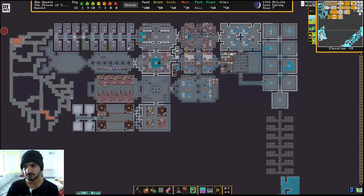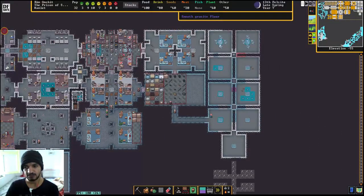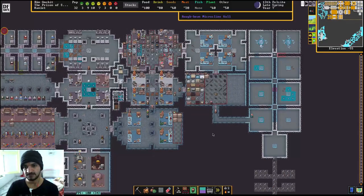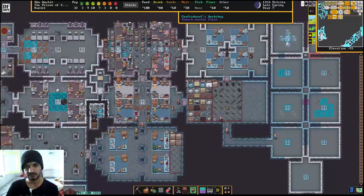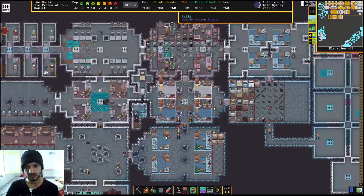Over here is the main fortress. These are individual temples — 5 by 5, 25-block rooms, each with a hypermist in the center. These are workshops, specifically one type of workshop per room. There are four crafters over here, four cooks, and four breweries.